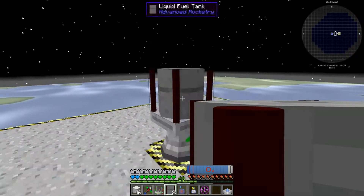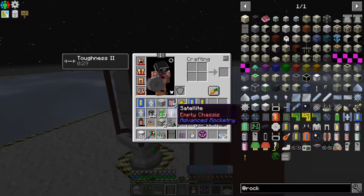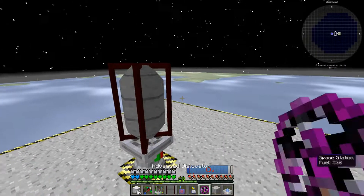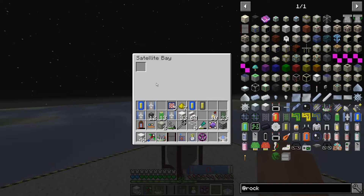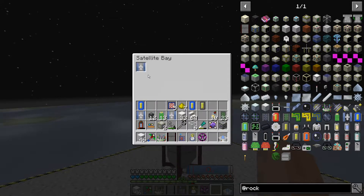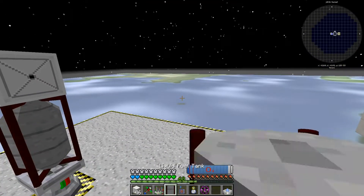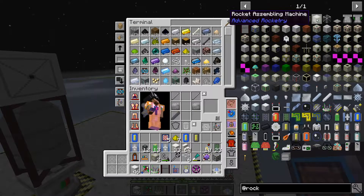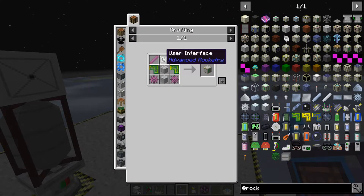Alright, here we go. I think we just take a satellite bay - that's all it needs. We're just kind of sending it out into space, right? We're also gonna need a program title for it - satellite bay. And we need to have the rocket launcher. Let's make two rocket assembly machines. We can only build one that way. We need to tell the screen to make another screen.